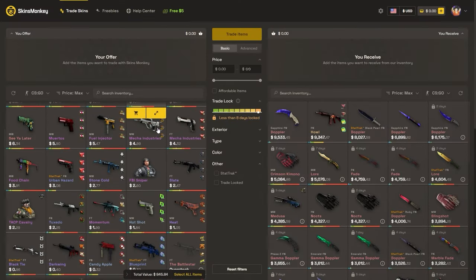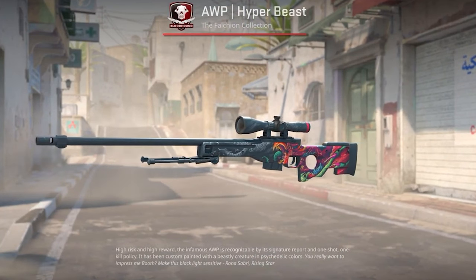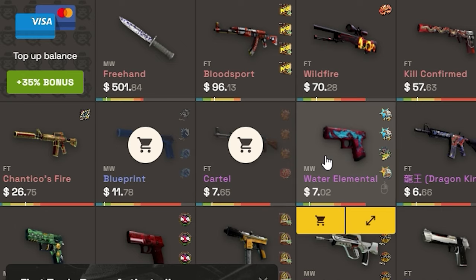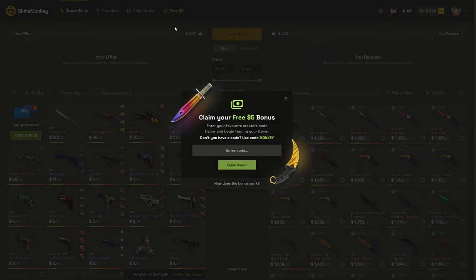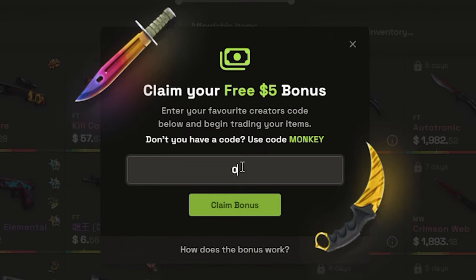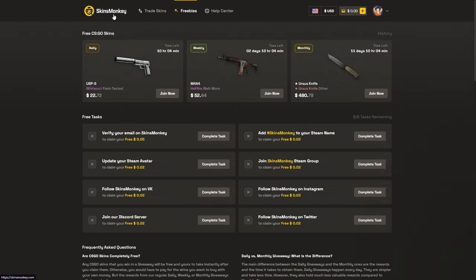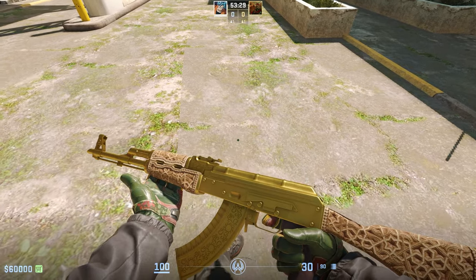This video is sponsored by SkinsMonkey, a CS:GO trading platform where you can trade your old CS:GO skins for new ones in just a few seconds. You select the skins you want to trade, select the ones you want to get, and click trade. Use code 'osny' for a bonus of up to $5 free when you trade, plus a 35% bonus when buying balance. They also have daily, weekly, and monthly giveaways on the freebies page.